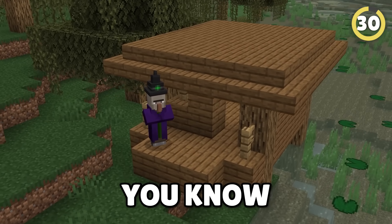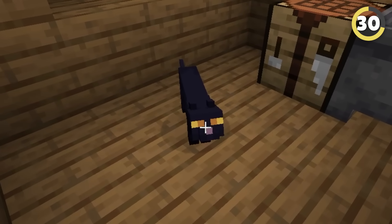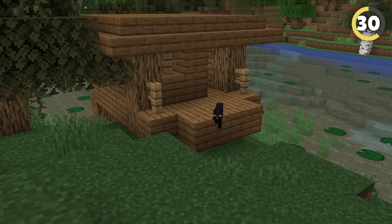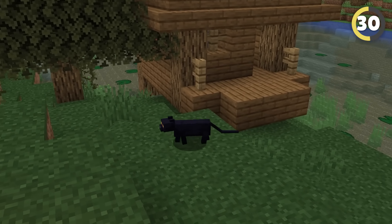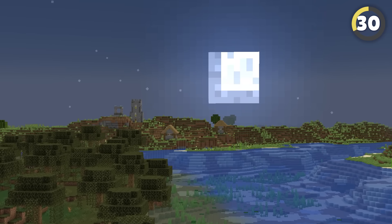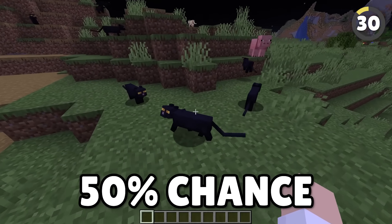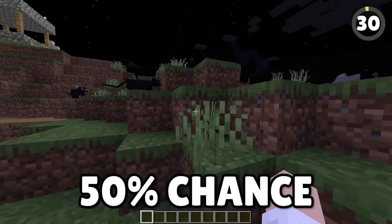Witch huts have the ability to spawn witches, but also each time one is generated, a black cat will also spawn inside. They do have a tendency to walk off, but this is actually one of only two ways to find this sleek variant of kitty. The only other way is to wait until a full moon and venture out into a village, where each cat has a 50% chance of spawning as this magical black version.